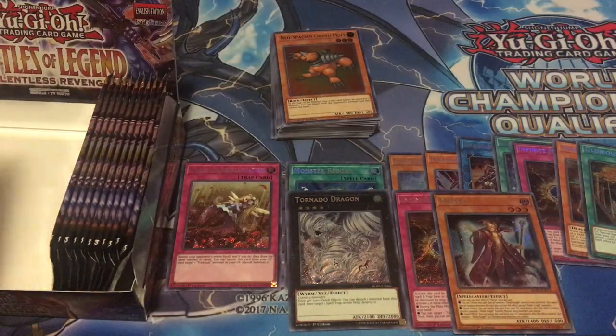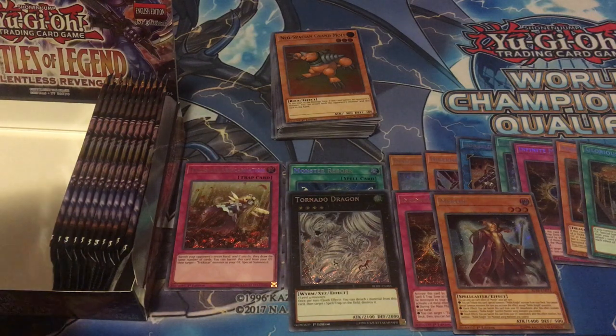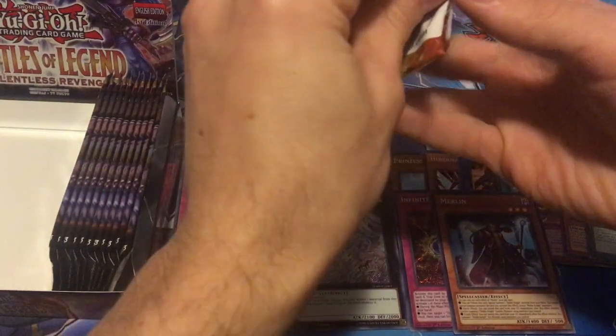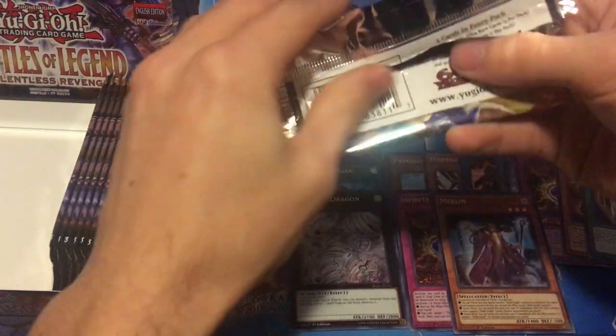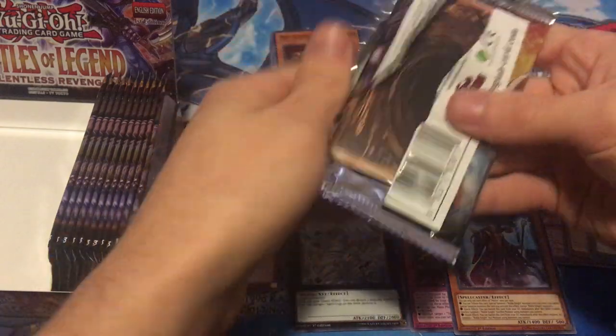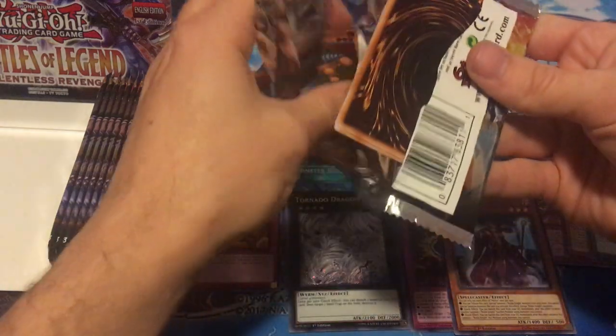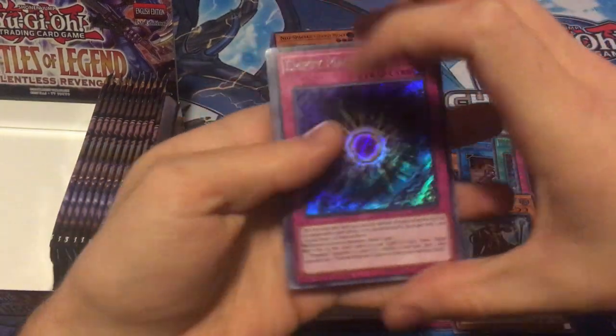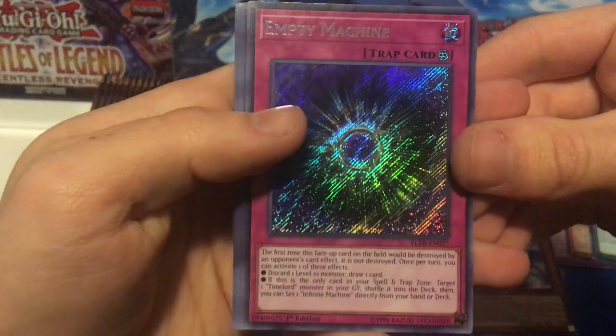Pretty good halfway point so far. Reincarnation, Monster Reborn, and Tornado Dragon are definitely our three best cards so far. Hopefully we can hit some strong stuff on this half. I'd like to see some Brilliant Fusions or at least a Brilliant Fusion and maybe a Number 75 - that would be amazing. And nope, we just get Empty Machines again.